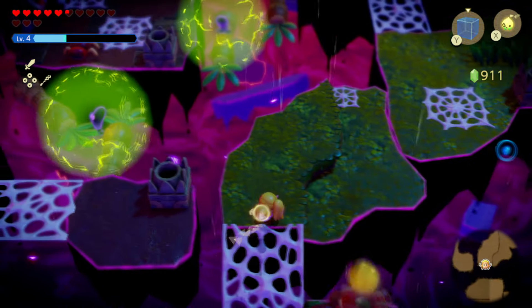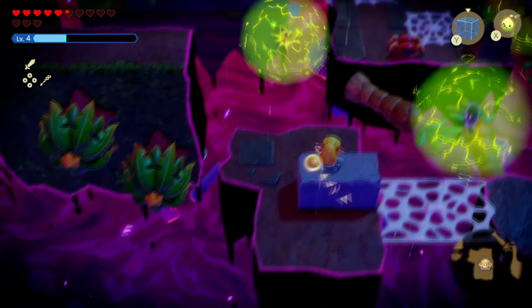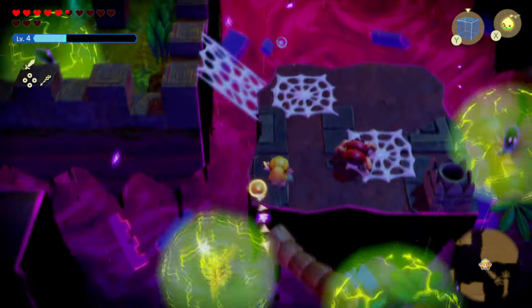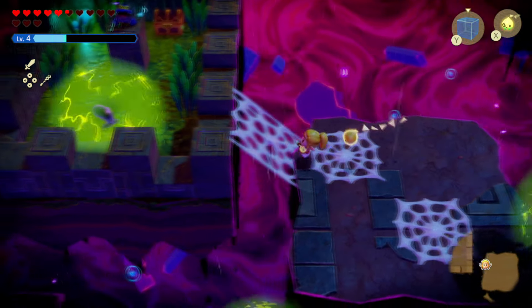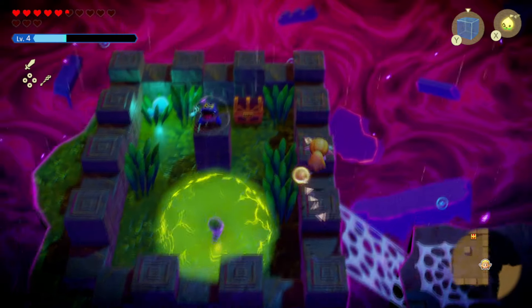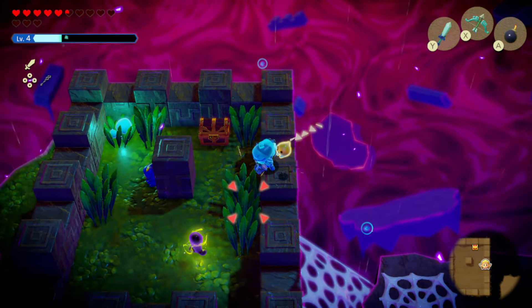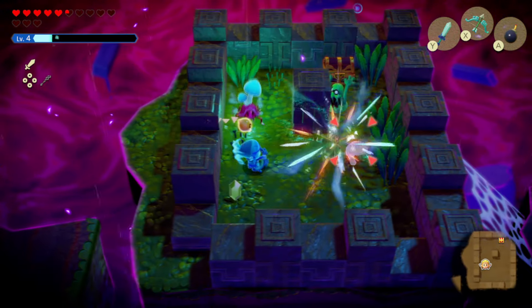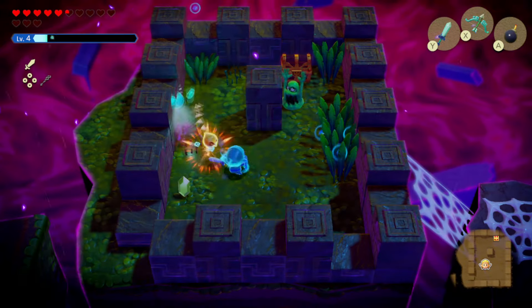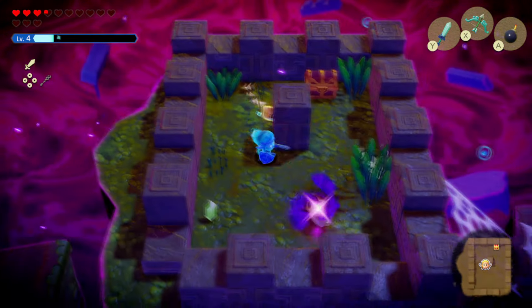Move forward — we're gonna go to the left. We have to stop the rain. You can actually jump from here. All right, so what we're gonna do is turn into Link and target this guy. All right, now that he's gone the rain is also gone.